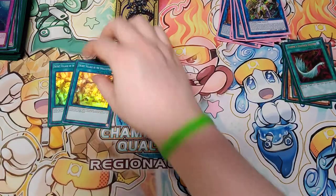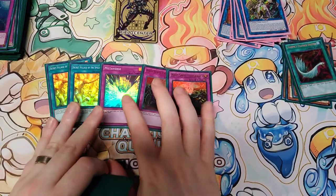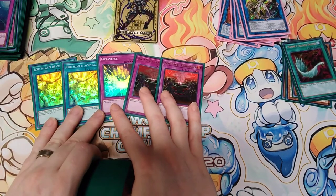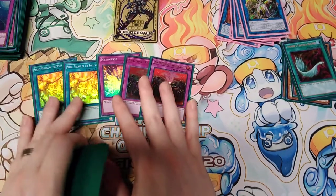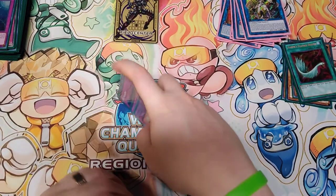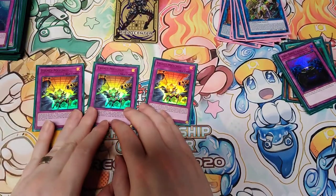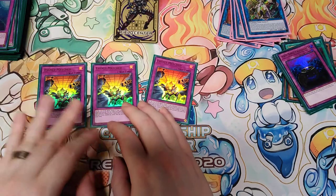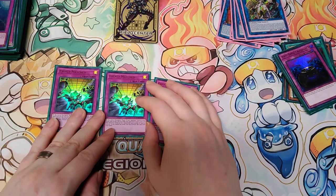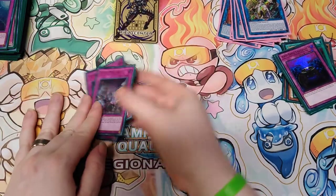Then we have the old reliables: 2 Secret Village, 1 Metaverse, and 2 Anti-Spell Fragrance. This came up against Fish — they use spells for their extensions, so this turns off Ready Fusion, Instant Fusion, and Monster Reborn so they can't extend further. It definitely stole me game 2 for sure. Last but not least, Evenly Matched. This card is going to be really good moving into a post-Burst of Destiny format — stuff like Flundereeze and Swordsoul, the Drytron matchup, Tribal Gate matchup, and even the mirror. Evenly Matched is just crack.